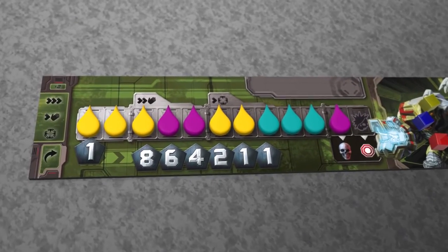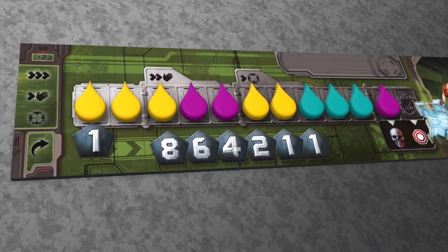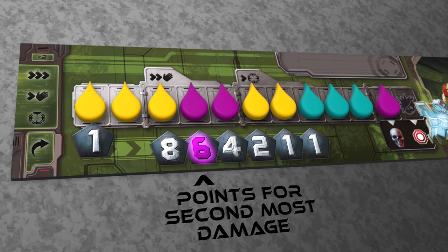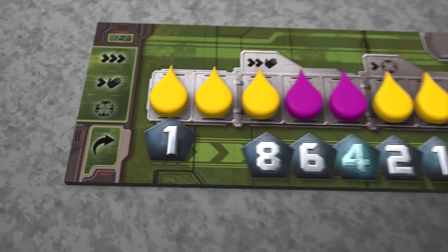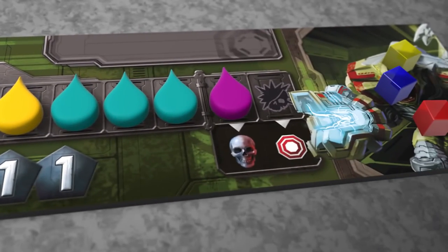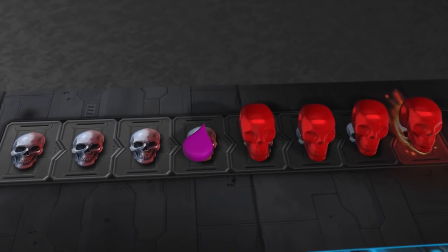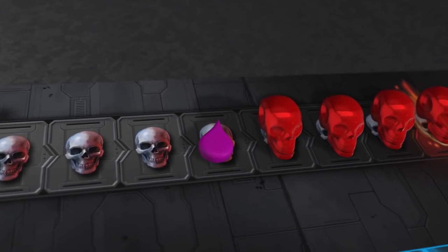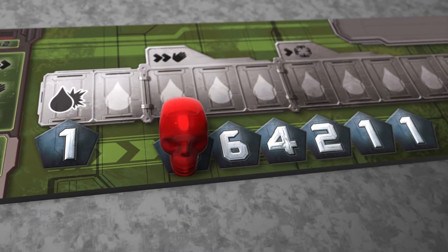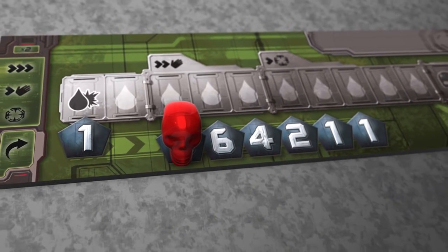When a player's health bar is filled they're killed and scoring takes place. The player who dealt them the most damage gains eight points, the one who dealt the second most damage six points, and so on. There's also an additional point for the player who got first blood. The blood drop marker that caused the kill shot is taken from the player board and placed on the kill shot track of the main game board, replacing one of the skulls, which in turn is placed over the number eight on the player board. This means that if that player is killed again during the game they're now worth fewer points.